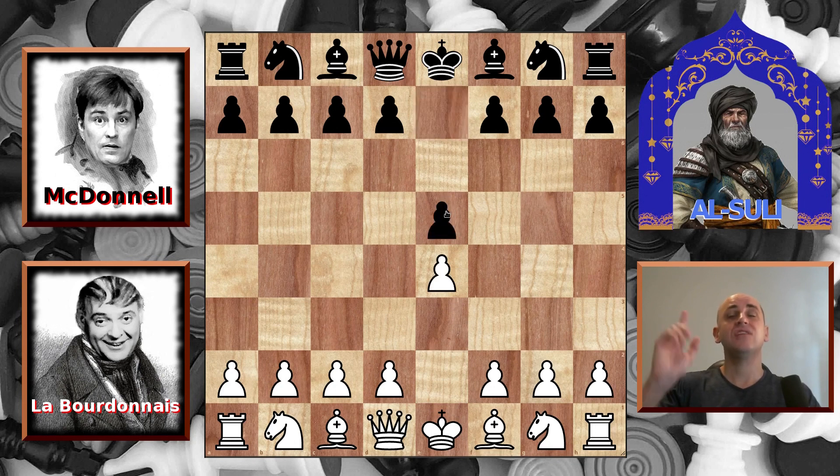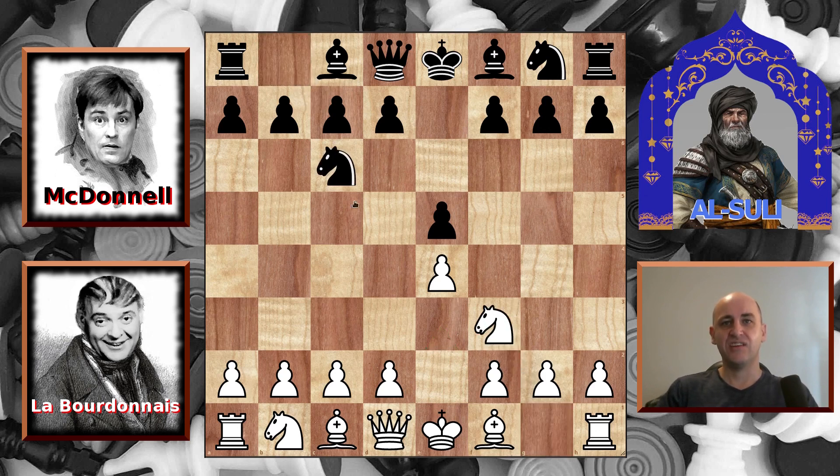e4, e5, and Al Sully says these are both illegal moves, for pawns can only move one square at a time. Knight to f3, Knight to c6, Bishop to c4, Bishop to c5 — again super confusing for Al Sully because this is not how elephants move. Labordinator goes for the Evans Gambit, and of course everybody knows a gentleman must accept a gambit, and McDonnell accepts.